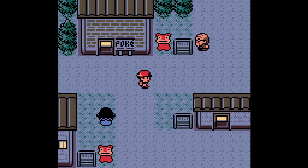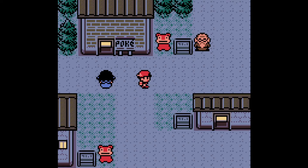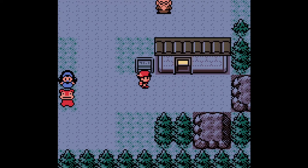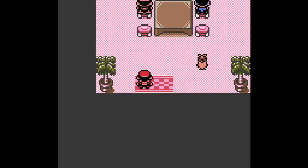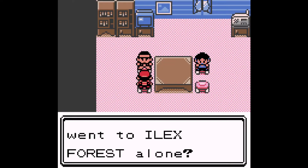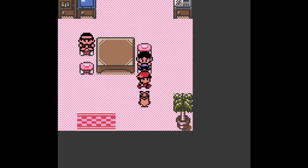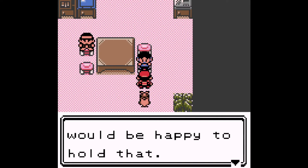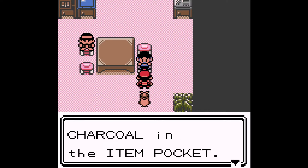Last time in Azalea Town for a while, I promise. It's night time now — good to know. I showed you last time you can buy Charcoal for $9,800 Poké Dollars in the Mart, but if you don't want to do that, after you save the Farfetch'd and bring it back to this guy, you talk to him and then his Apprentice, and you get Charcoal for free. Fire-type Pokémon would be happy to hold that.